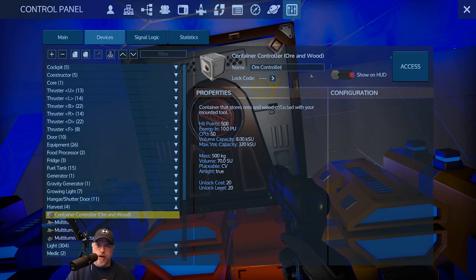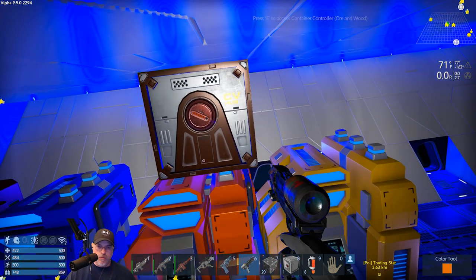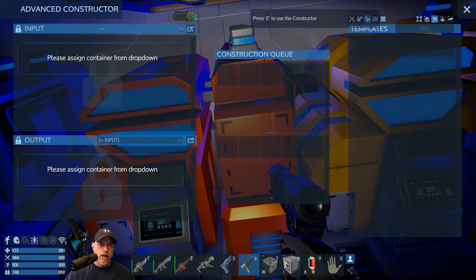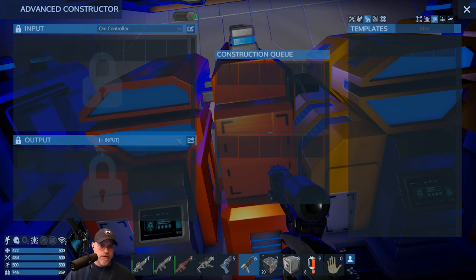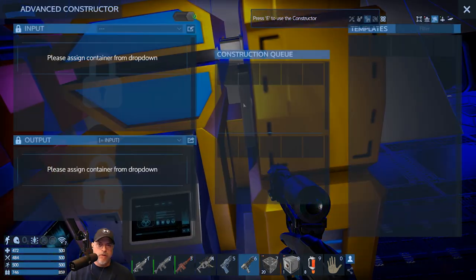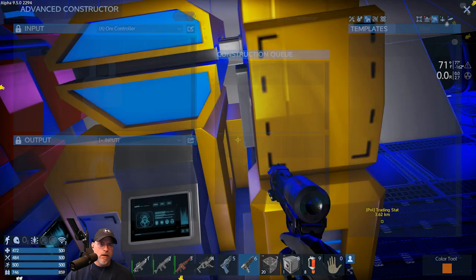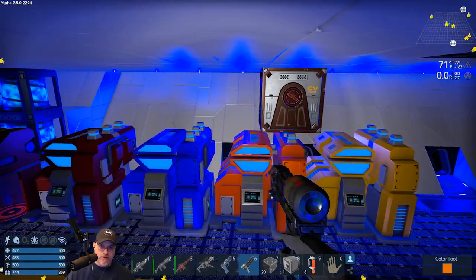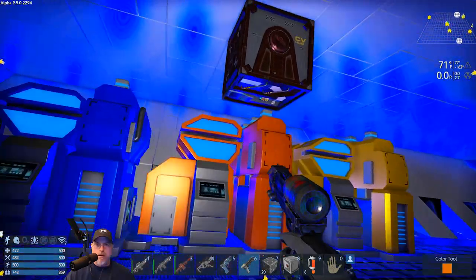We're not going to get wood in the capital ship anyway, so it doesn't really make sense to put wood in there as well. So now if we go into here, we should be able to assign that ore controller. So now that container should theoretically feed into both of these constructors.